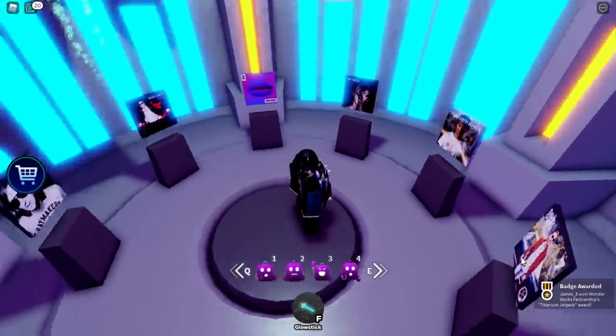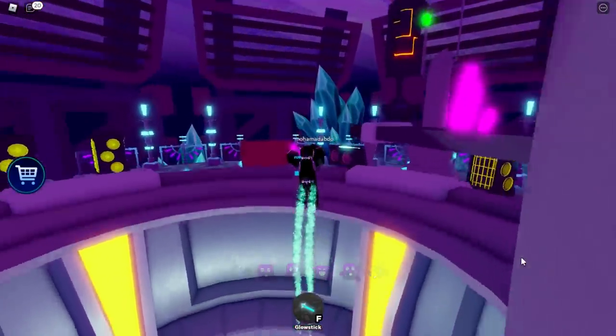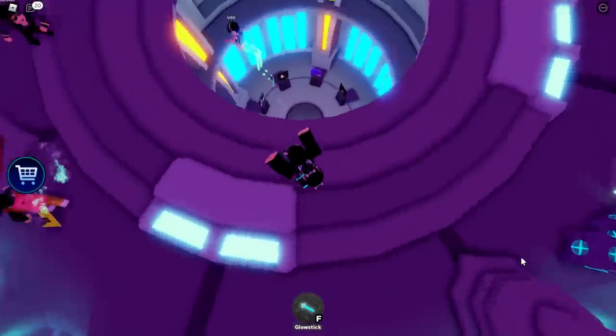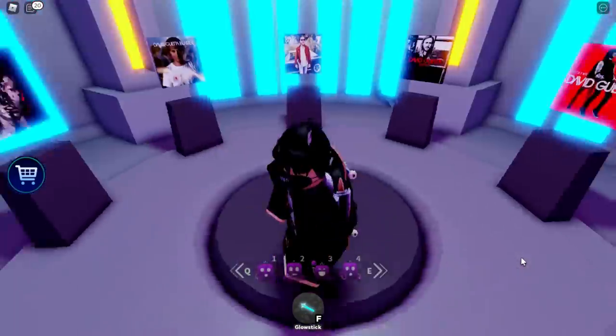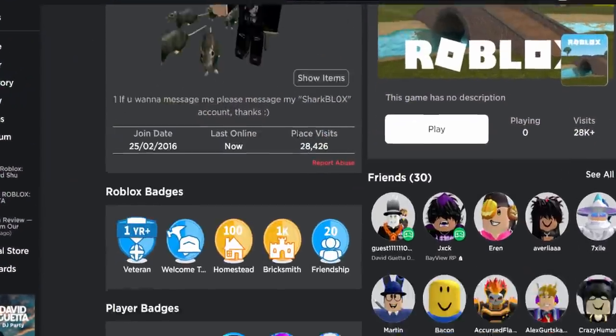The trapdoor in the middle will open, revealing the jetpack prize. Walk over to it and jump down — it's got a load of David Guetta albums or something. Press E to collect the jetpack in the middle, then hold spacebar to fly out of the trapdoor. There you go — you now have the jetpack accessory on your Roblox account. This one is a lot easier than the obby.